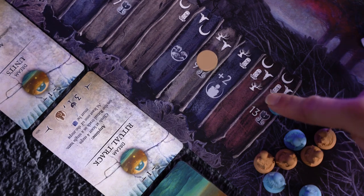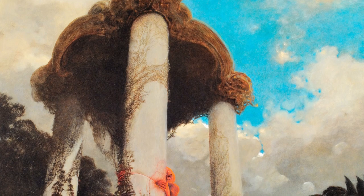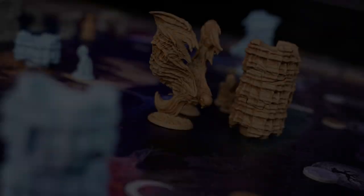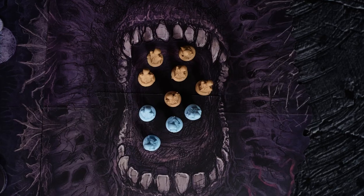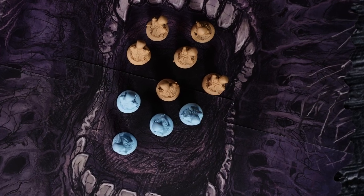If a player reaches the end of the ritual track, or if the time marker enters the 4th space, endgame is triggered even if the nightmares are still hungry. When endgame is triggered, scoring is very simple. The player with the most devoured units is awarded 8 points, while 2nd, 3rd, and 4th place receives 5, 3, and 2 points respectively.